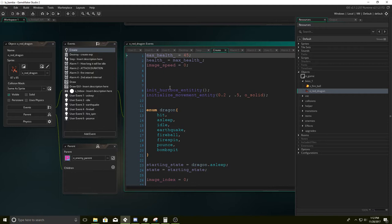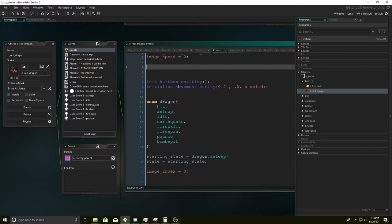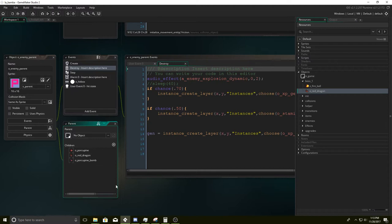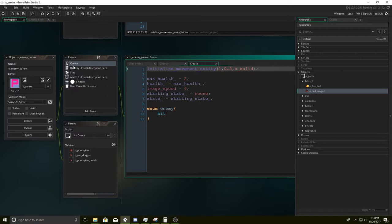The first thing we do is we initialize the entity, give it some health — 45. We're going to set that health to the max health and we're going to make sure it doesn't move at all. Then we're going to be linking it to the enemy parent. The enemy parent is another separate piece of code from Ben's Tutorials. If you don't have it, we'll go over it right now.